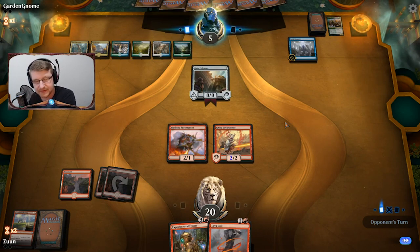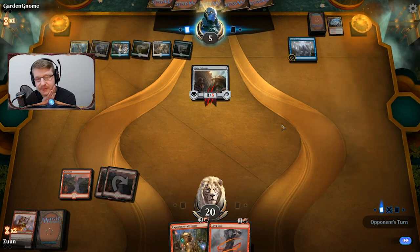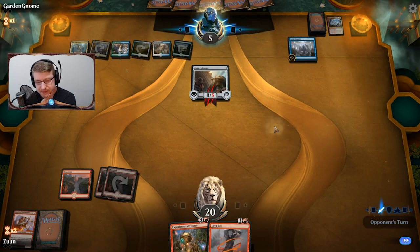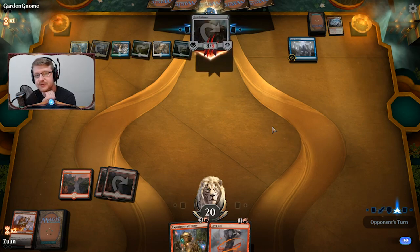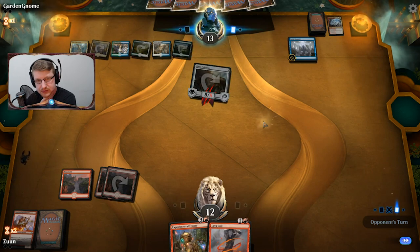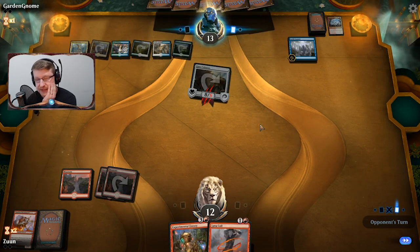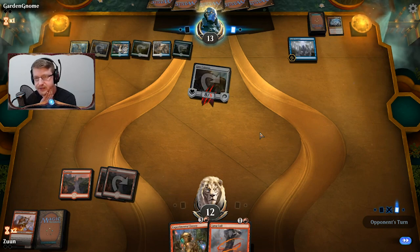If they play the angel we're basically done. Still not all is lost. Maybe if I draw a land I can cast Experimental Frenzy and find enough damage to kill the face. No land here — probably going to concede and go straight to the sideboard. We're going to see them play another Guild Summit. Well, technically there's nothing we can really do anyway.